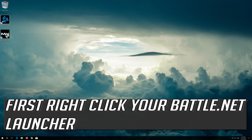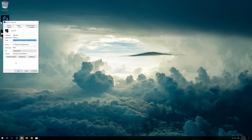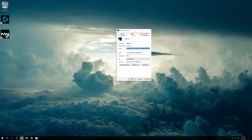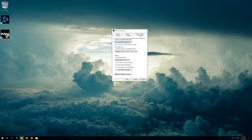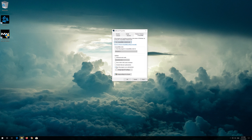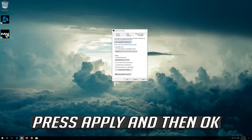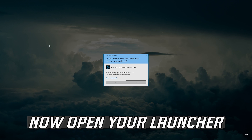If that didn't work, first right click your Battle.net launcher. Select Properties. Open the Compatibility tab. Select Run this program as administrator. Press Apply and then OK. Now open your launcher.